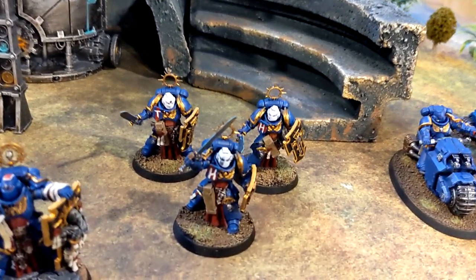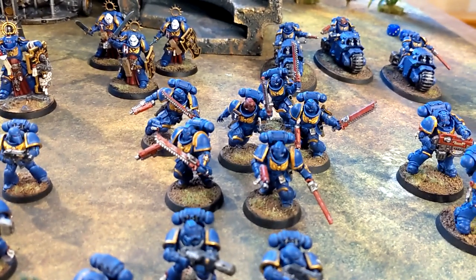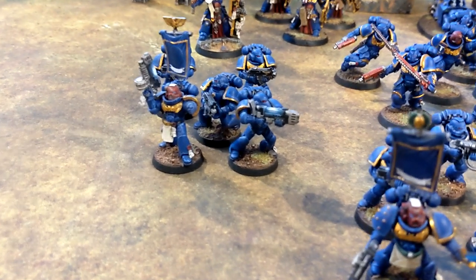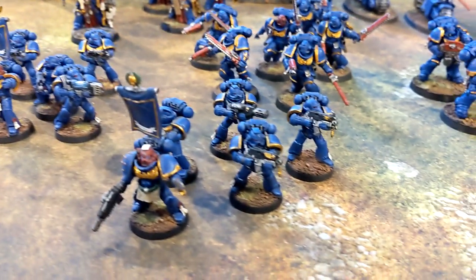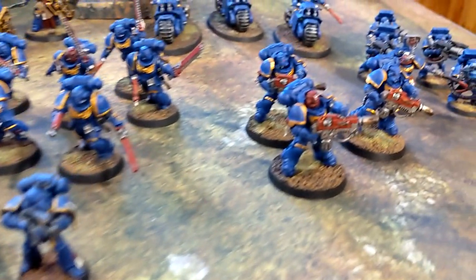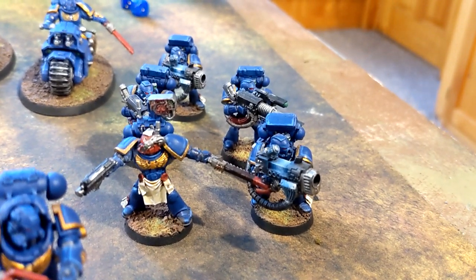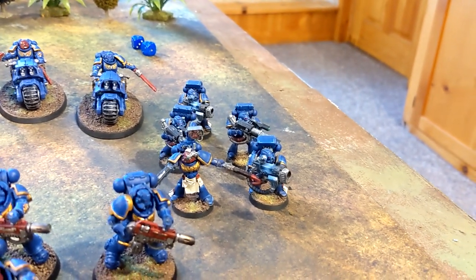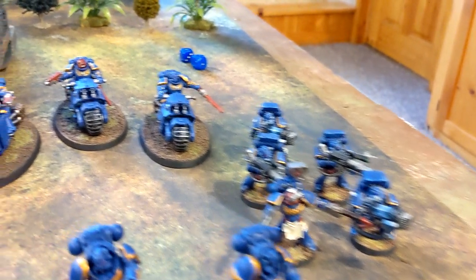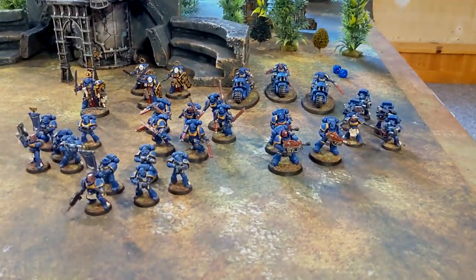Three Blade Guards — very excited to try these guys out. In my troops choice I have six Assault Intercessors, then two sets of Tactical Marines with plasma and combi-plasma, and the meltas proxying as more plasma. In the heavy support slot: Eradicators, a Devastator squad with two plasmas and two las cannons with a cherub that lets me fire one weapon a second time once per battle. Then three Outriders — that's my thousand points of Ultramarines.